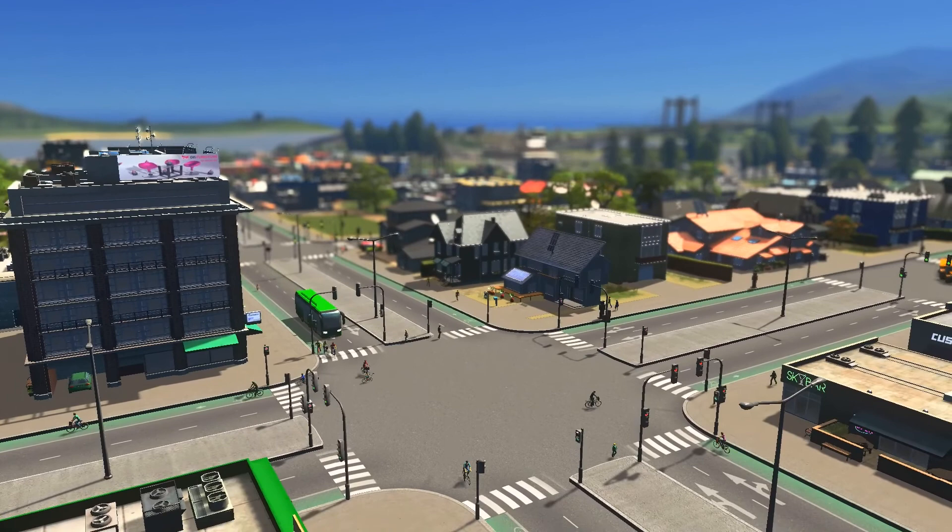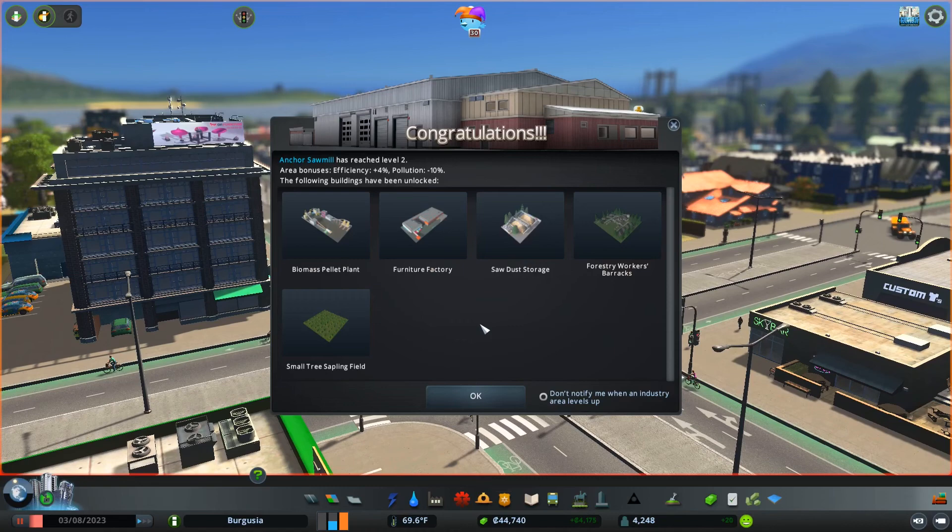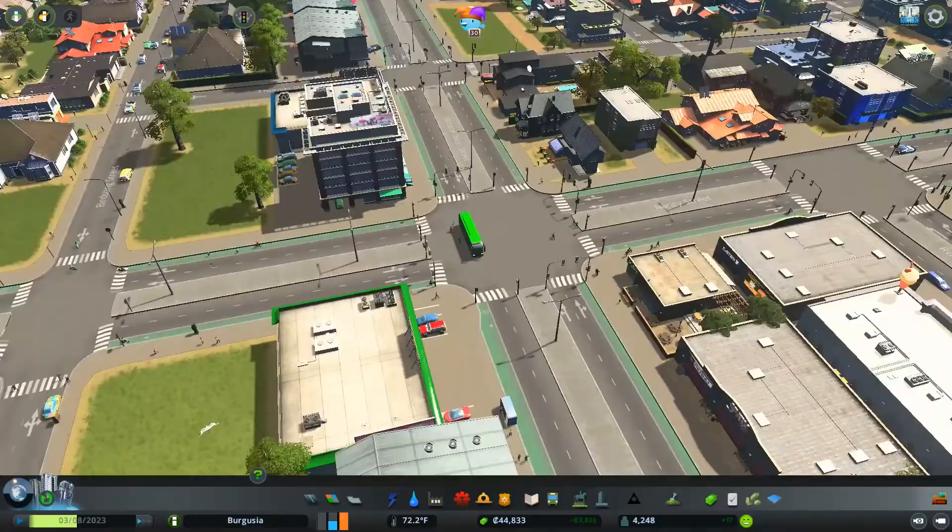It's got a bit of an Amsterdam vibe going to it. And the anchor sawmill has reached level 2 - that's unlocking the biomass pellet plant, a furniture factory, sawdust storage, the worker barracks, and a small tree sapling field as well.